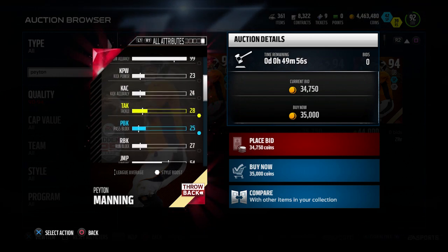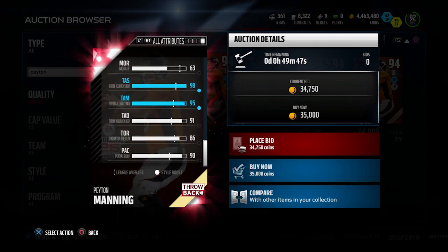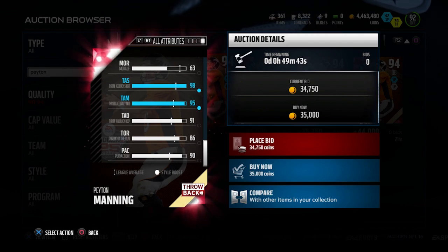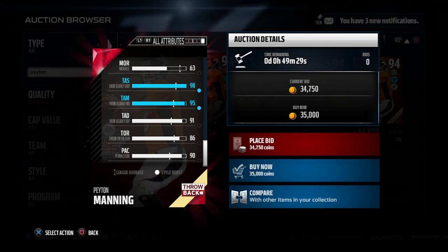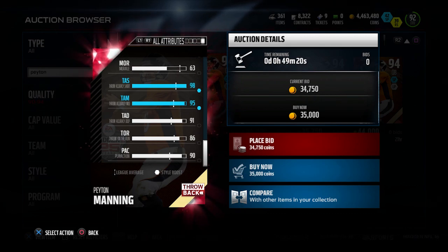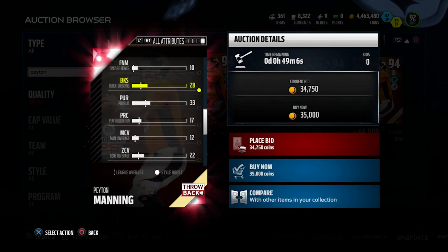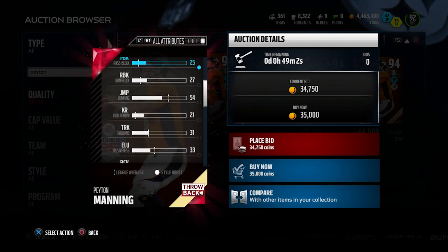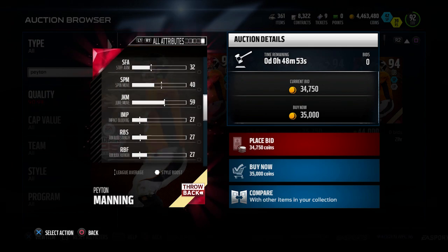He's also really good in a couple other areas. Throw on the run is an 86 — you're not going to throw on the run all that often with Peyton Manning, but if you're moving to find an open receiver it does come into effect. He also has a nice play action attribute at 90. Where Peyton Manning is not good is running the football — 65 carrying, 61 agility, 33 elusiveness. But that 98 throw accuracy short and 95 throw accuracy medium make him one of the most accurate quarterbacks in Madden 16 Ultimate Team. He's a 94 overall at a 70 cap and only 30,000 coins.